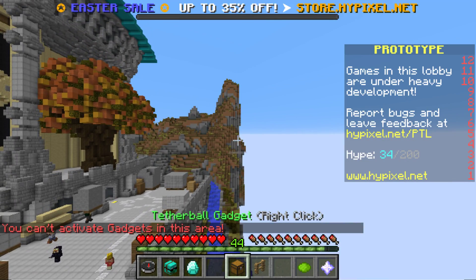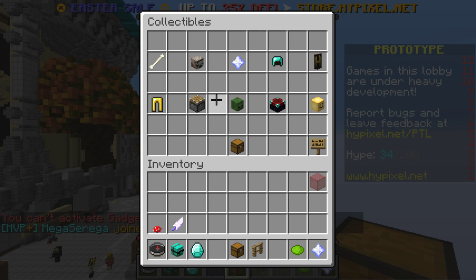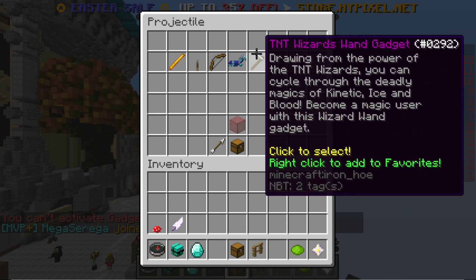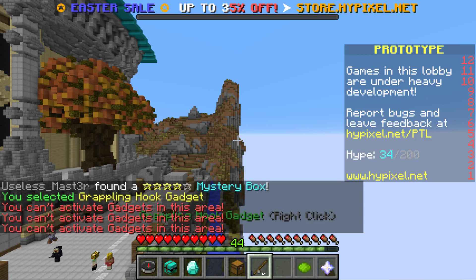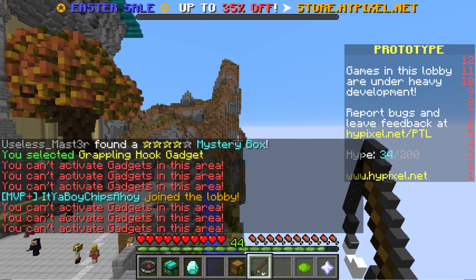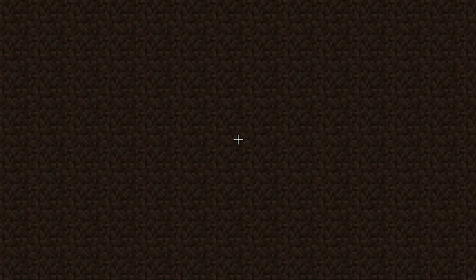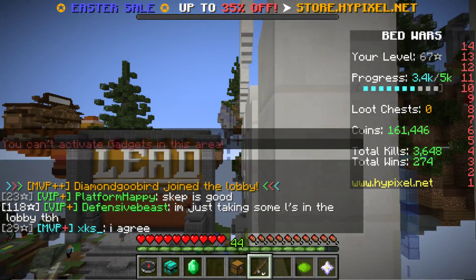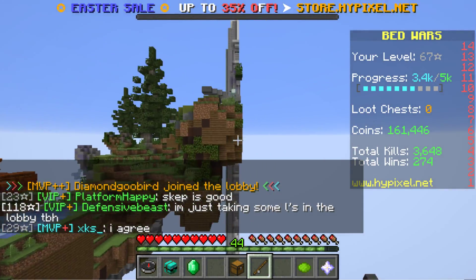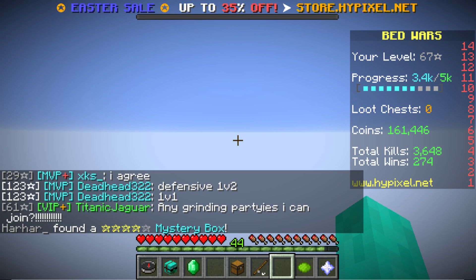Let's try using a gadget to get us somewhere. Let's go to the Bedwars lobby, see if we can do something. Wow — wait, it thinks I'm going this way? That's weird. I can't see anything. But yeah, that's pretty cool.